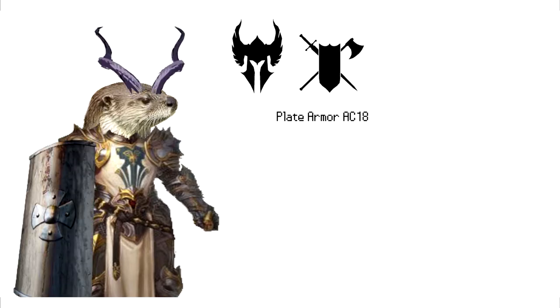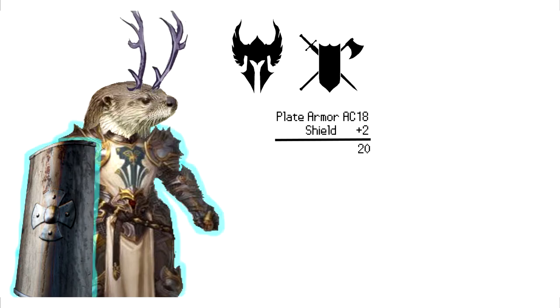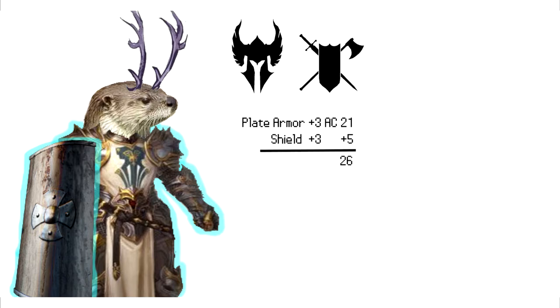A shield adds two to your AC, increasing it to 20. Also, for both shield and armor, we can get them even better with the unimpressively-named plate plus three and shield plus three — which sounds like they're made of nice materials, but nah, just magic. And now he glows. The plus three is added to your AC for both armor and shield, so we're up to 26. The third thing we need one of those two classes for is the defensive fighting style, a little passive stat bonus that gives us plus one AC. So we're up to 27. The paladin gets to choose this at level two and the fighter at level one.